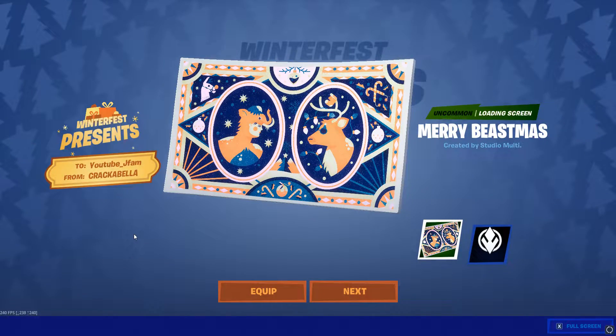What did we get? What is that? A loading screen — Mammoth and a Buck. That's the one I have. That's not bad. It is kind of doo-doo, though. That's all right.